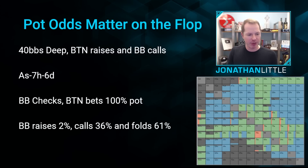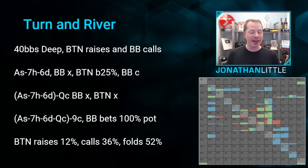Let's take this hand through the turn and then onto the river. Let's say the turn is the queen of clubs and both players check. The river is now the nine of clubs. So the board is ace, seven, six, queen, nine. Flush draws — at least the backdoor flush draws — did not come in.